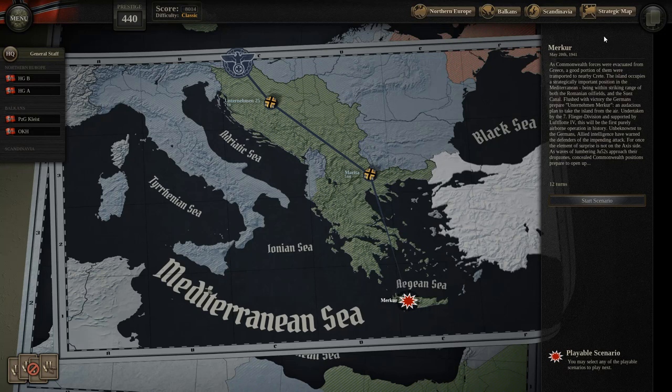As Commonwealth forces were evacuated from Greece, a good portion of them were transported to nearby Crete. The island occupies a strategically important position in the Mediterranean, being within striking range of both the Romanian oil fields and the Suez Canal. Flushed with victory, the Germans prepare Unternehmen Merkur — an audacious plan to take the island from the air. Undertaken by the 7th Flieger Division and supported by Luftflotte IV, this will be the first purely airborne operation in history.